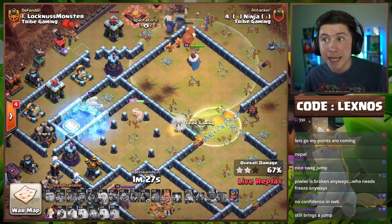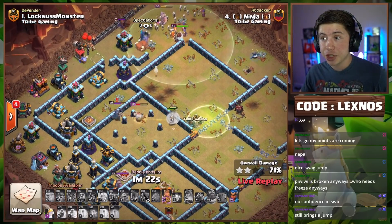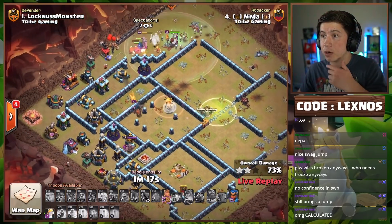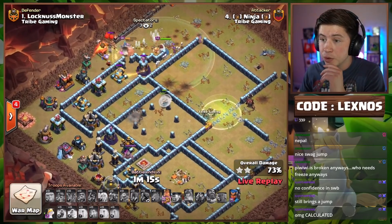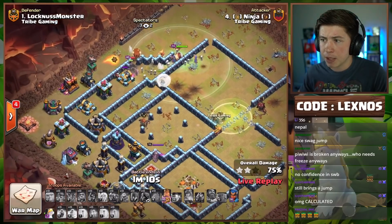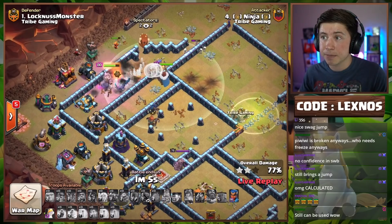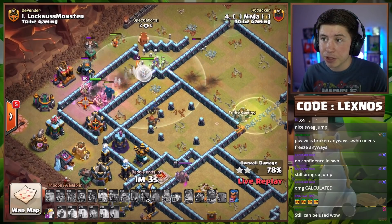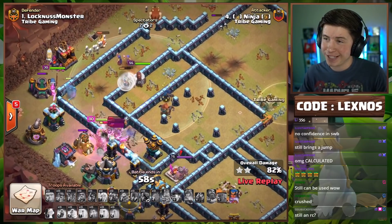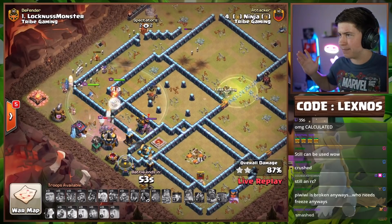Freeze Spell to help the Queen take out the Scattershot — actually huge because we don't have her ability yet. She'll even kill the Royal Champion. Down goes the Royal Champion. We still have our Royal Champion to deploy with the Unicorn. Minute and 12 on the board, no more spells to deploy. He still has the King ability that he hasn't used. There goes the King ability. Healers on the Pecker making sure she's at full health and ready to go.